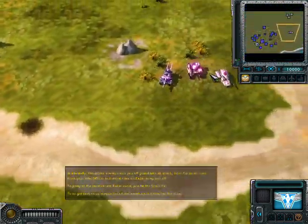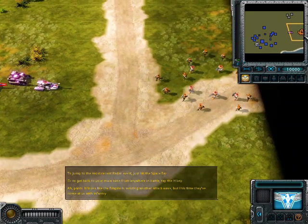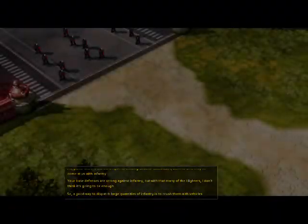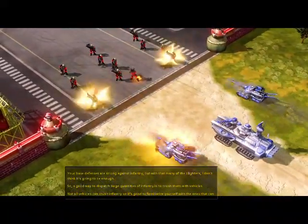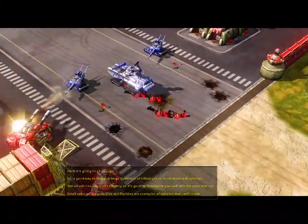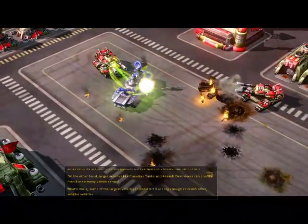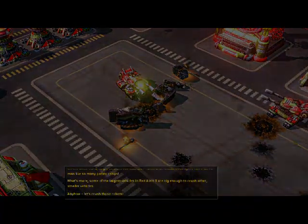It looks like the Empire is sending another attack wave, but this time they've come at us with infantry. Your base defenses are strong against infantry, but with that many I don't think it's gonna be enough. A good way to dispatch large quantities of infantry is to crush them with vehicles. Not all vehicles can crush infantry, so it's good to familiarize yourself with the ones that can. Small vehicles like your IVs and Riptides are examples of vehicles that can't crush. On the other hand, larger vehicles like Guardian tanks and Assault Destroyers can crush a man like so many potato crisps. What's more, some of the largest vehicles in Red Alert 3 are big enough to crush other smaller vehicles.